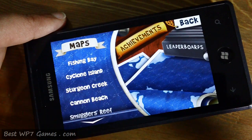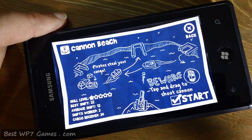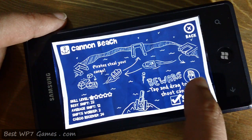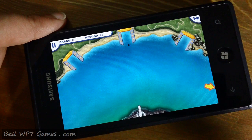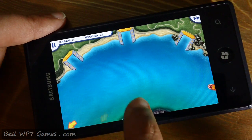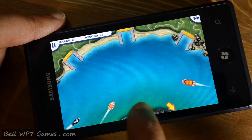Then we have Cannon Beach, where you'll see pirate ships that will try to steal your cargo and you have to shoot them down using the cannon. You just aim and shoot the cannon, and it won't hurt your own ships. That's the pirate ship you need to take down.